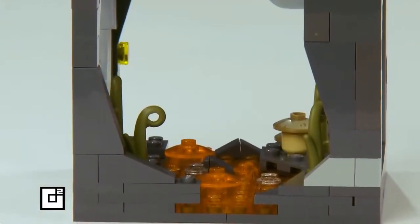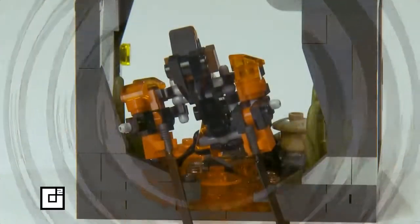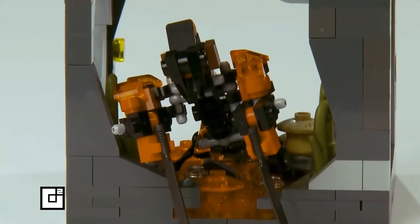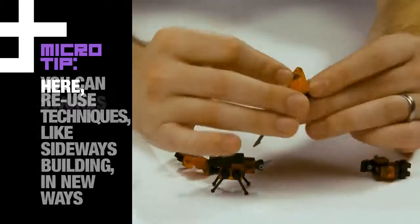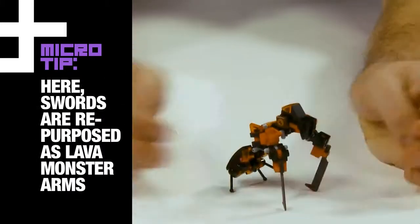Just as expected, out of the bubbling lava emerges a giant gnarly molten lava monster. I created this lava monster using similar techniques to the mech and added minifigure elements like swords for his hands.